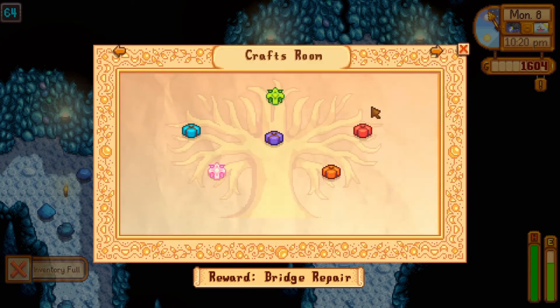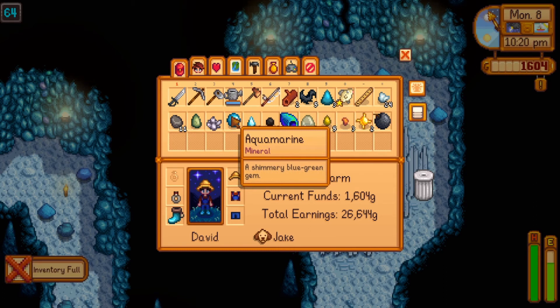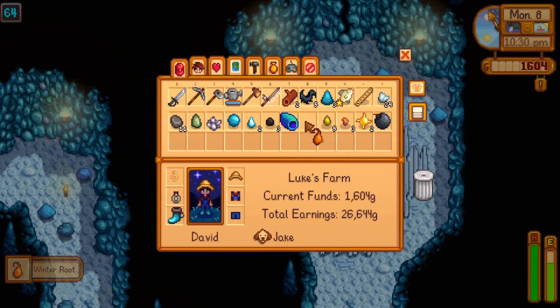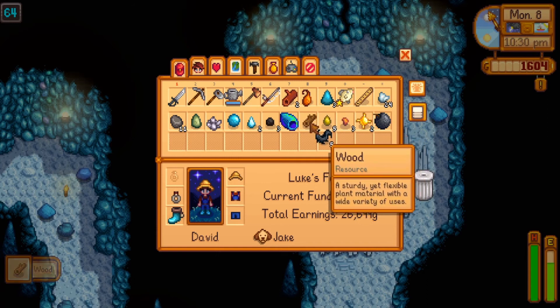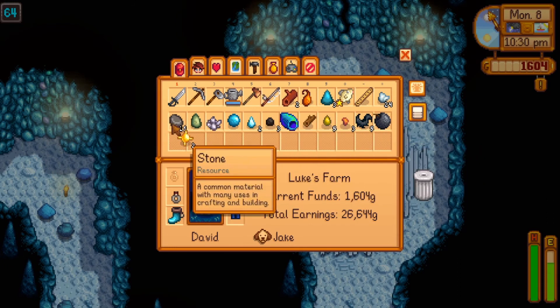I definitely remember there being a winter group. I can get rid of the slime — I don't care about the slime. I really wish it wouldn't pick stuff up if you're already in the menu; that's just annoying. I can dump that.